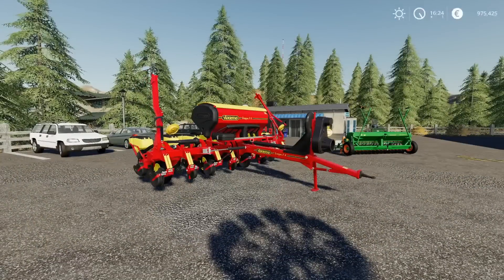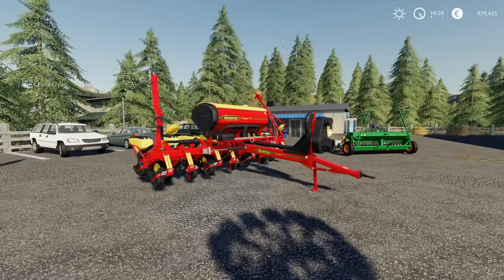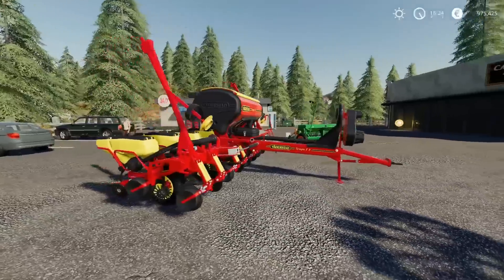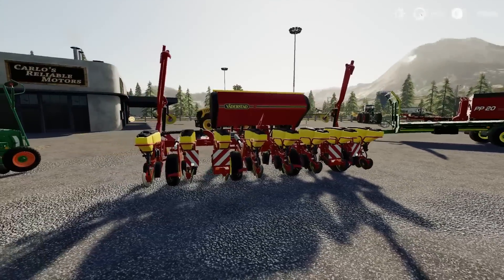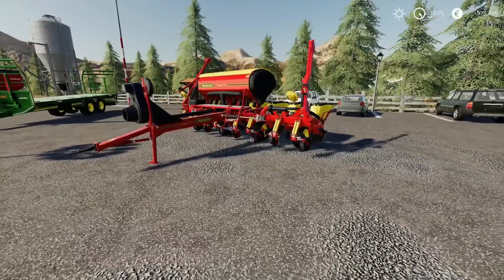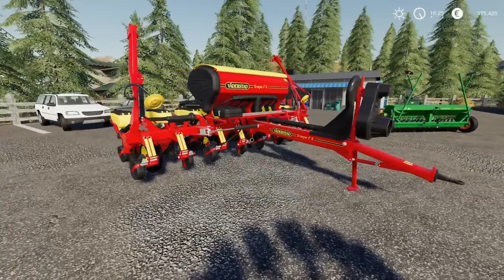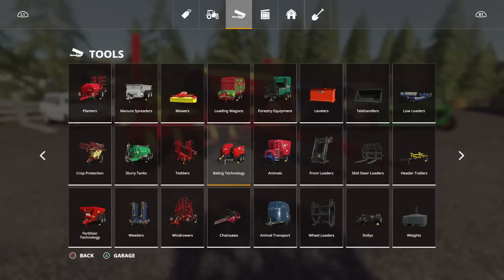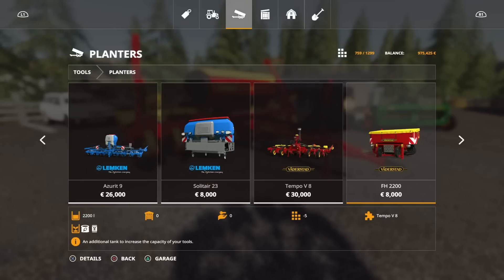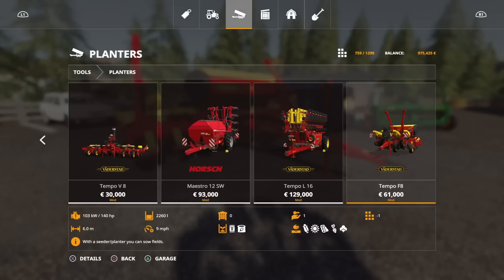Next up, the Vedestat Tempo F8 by Melody98 — seven slots. We have the Tempo V8 already, and this is the Tempo F8, also a 6-metre planter. It's a nice detailed mod. It will do your corn, sunflower, soybean, sugar beet, and cotton. This is available under planters.